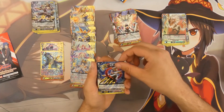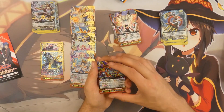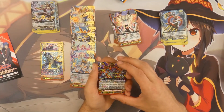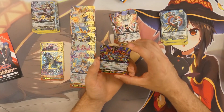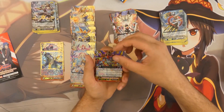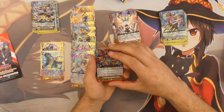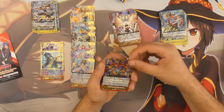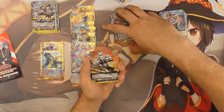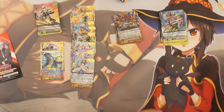Last pack of the second box — we've got the one for Link Joker, then we've got the Dark Irregulars stride — a very interesting stride that can enable a lot of intricate plays and combos. It hasn't really done much in Japan, but now that it's finally here in the west, maybe we can figure out how this card can make some waves. And we finish this box off with a hot stamp for Spike Brothers — one of the few crit trigger arts that I'm very questionable about.